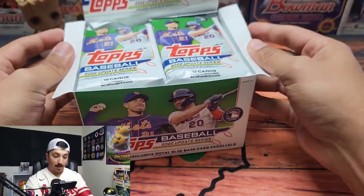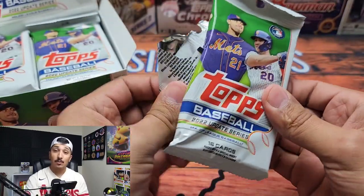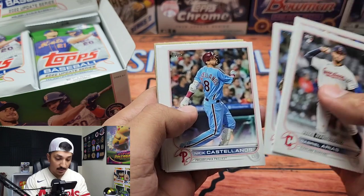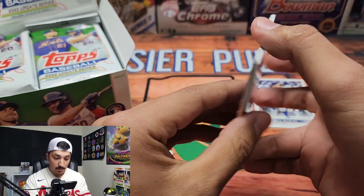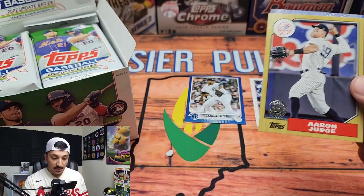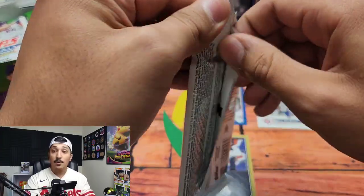24 total packs of 16 cards. We're going to get right into it and go through the base pretty quickly. We'll make a decent rookie pile just to separate the good rookies. Starting off — Seiya Suzuki, that is my guy. We got Nick Pivetta, Eugenio Suarez, and a blue parallel in the back. Bryson Stott, Jose Cisnero in a blue parallel — so that is our first blue. Nice Aaron Judge in the 87, and a Tim Anderson Stars of the MLB.